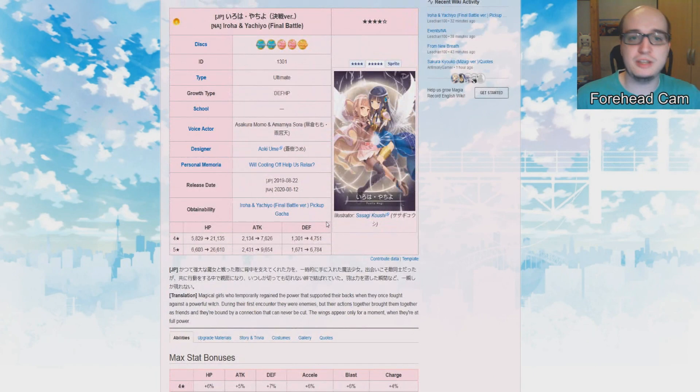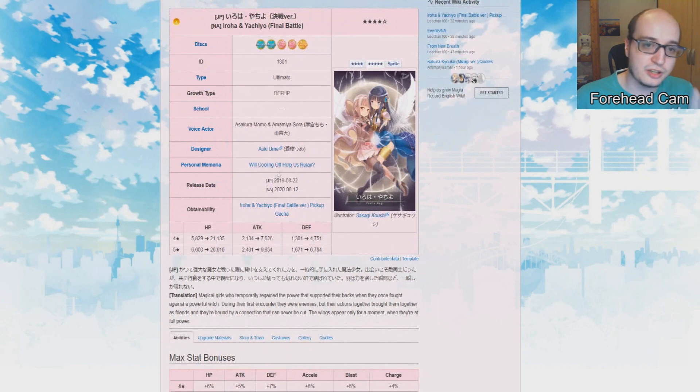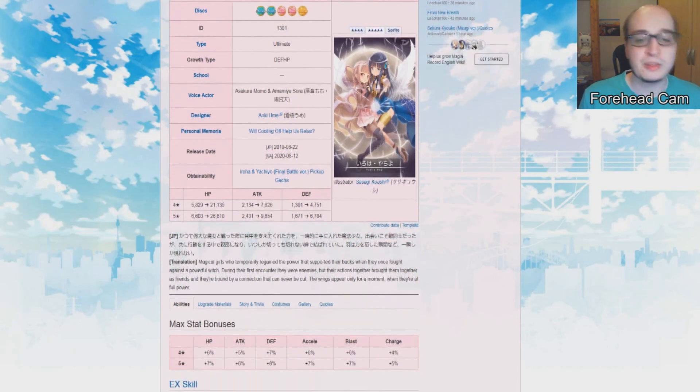Let's just ignore the EX build for now and just evaluate them as a unit by themselves. They are a light type with two Accel discs, two Blast discs, and a Charge disc. Looking at their stats, they are pretty much hyper aggressive with 9,600 attack — that's quite a lot.